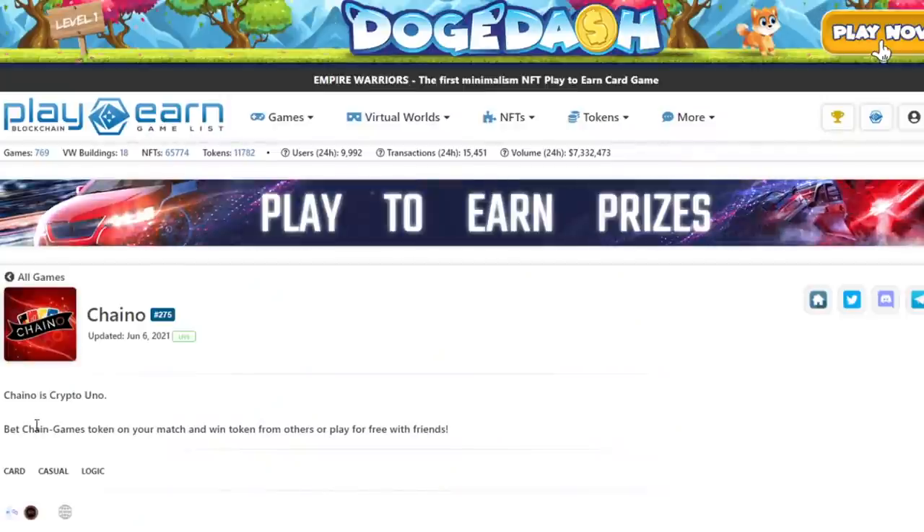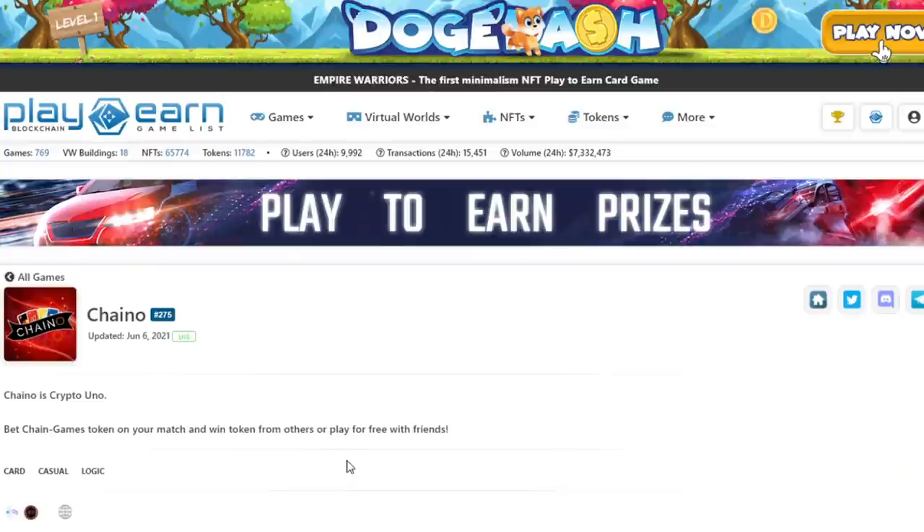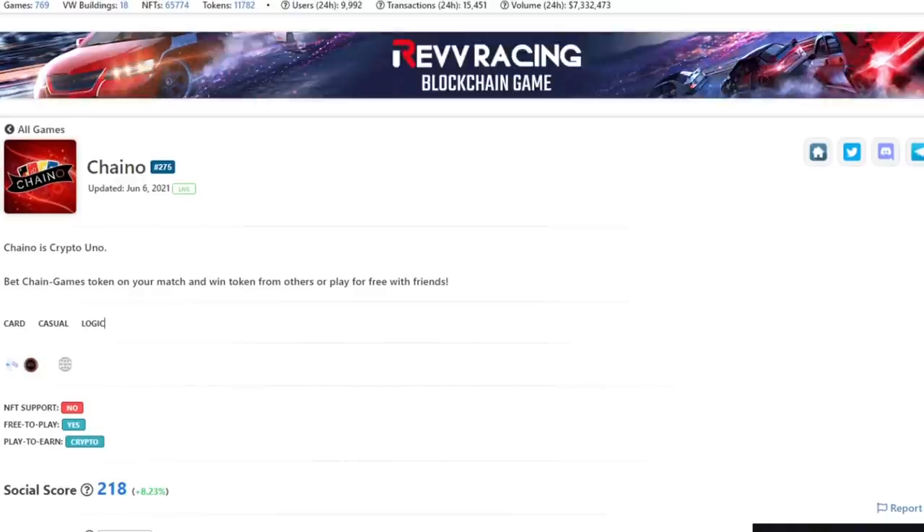Moving on to game number 6: Chano, a game I've never heard of before. Chano is basically Crypto Uno — you bet chain game tokens on your match and win tokens from other players, or play for free with your friends. It's on the Polygon network and available on the web. Chain Games has some solid titles; Super Crypto Kart is also made by them and they're working on first-person shooters. However, I'd argue this game shouldn't fully qualify as free-to-play if you want to earn.